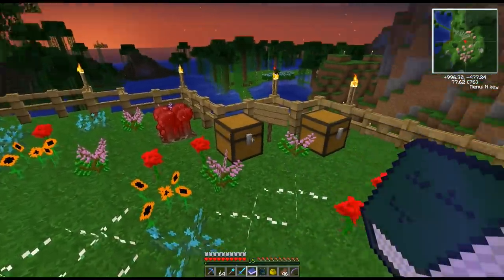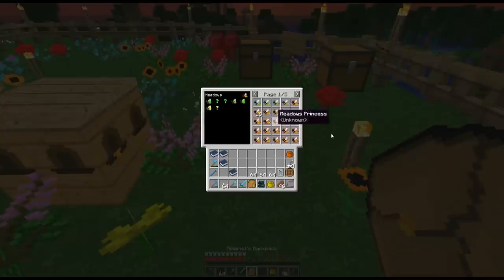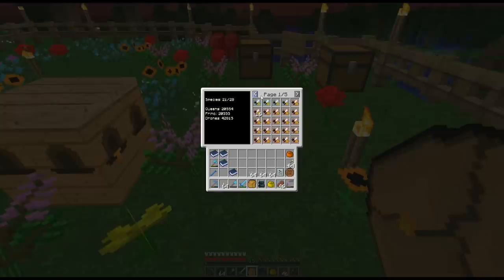So what we're going to do today — I went and did a bunch of bee hunting. You can see I got a lot of meadows, got some forests, got some tropicals, and I thought I had a couple of valiants too, and yep, right there. We're going to do some combining of these bees.